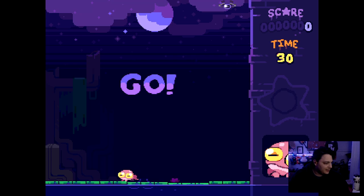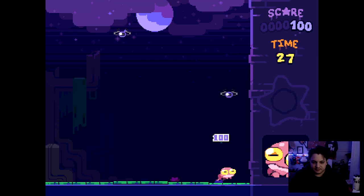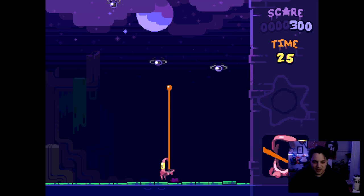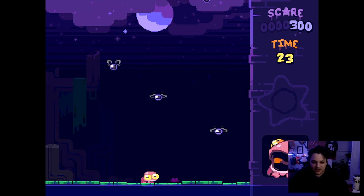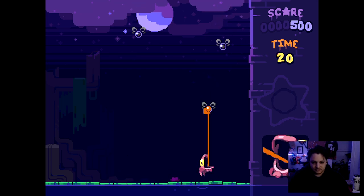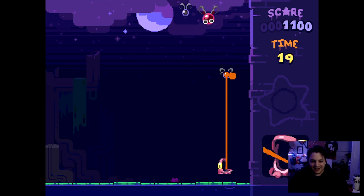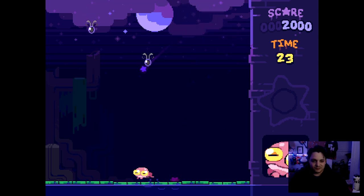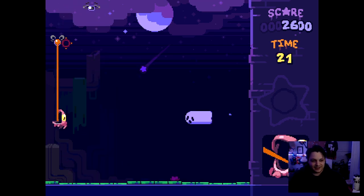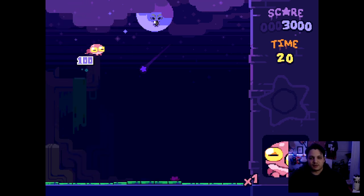We're playing as a little Poliwog guy and we're going to have to use our space button — I'm using controller for this — to gulp ourselves up. There's no jump button; you have to jump with the tongue. You have to use your tongue to get up, and you can combo by pulling yourself up with the flies. They'll give you extra points if you combo them before you land on the ground, which is really cool. But as soon as you hit the ground, it resets again.